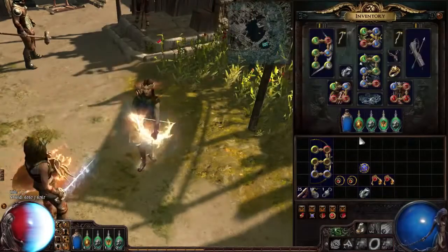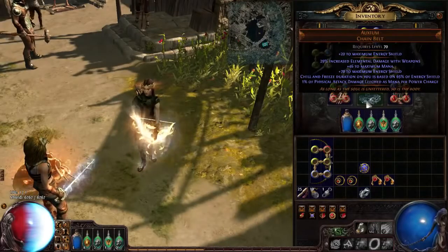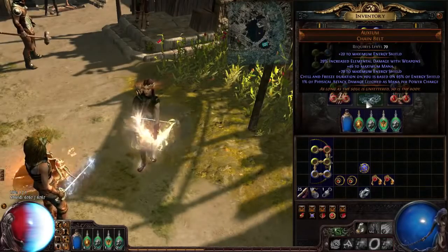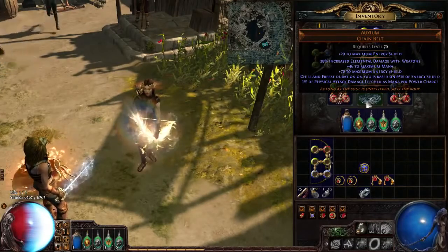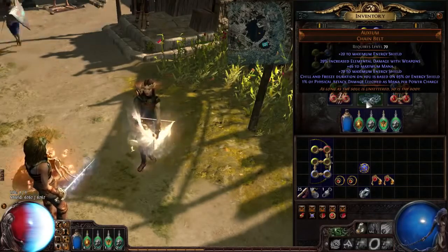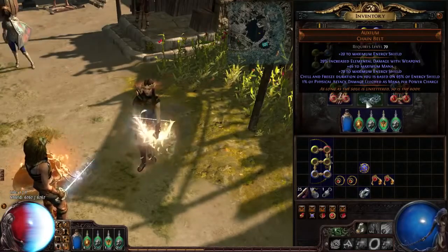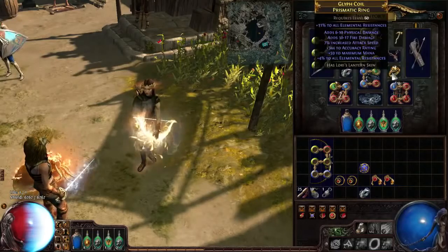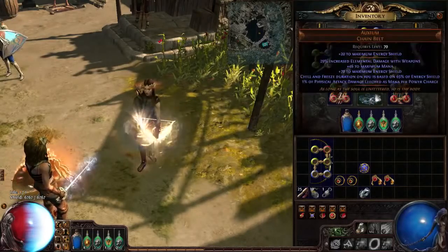Another really important part of this build is the Auxium belt. You want to wear an Auxium because it gives you really high energy shield, weapon elemental damage, some mana, and the best implicit — chill and freeze duration is based off your energy shield. This means you don't have to use Dream Fragments and can free up a ring slot for more damage, plus you won't be frozen all the time.